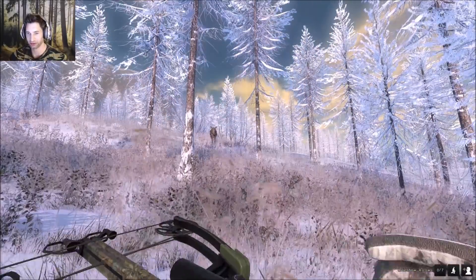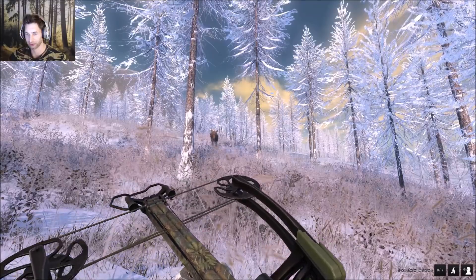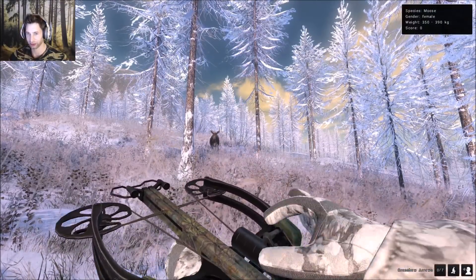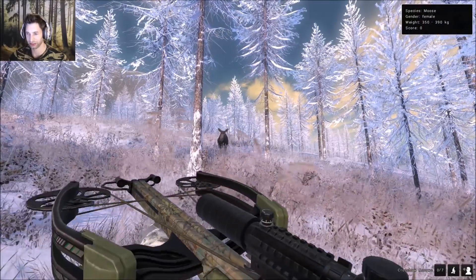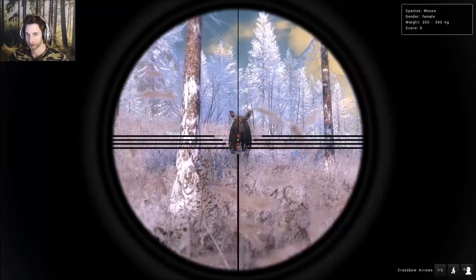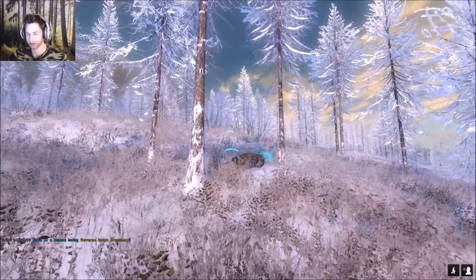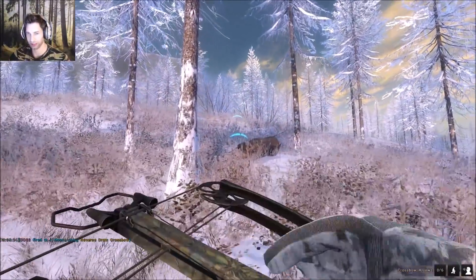There's a cow moose right on top of us, and of course the crossbow is not loaded up because I forgot to reload it. But cows aren't that smart, so maybe we'll get lucky enough to be able to take a shot on her. Yup, she's down right there. Instead of putting the crossbow away, let's reload it back up so we'll be ready.